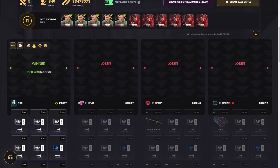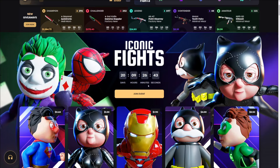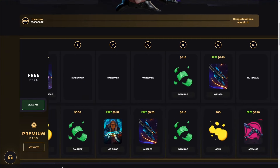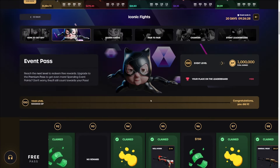Every battle kind of flopped until the last one — it paid $1600 profit, we're earning $900 profit on the day. Absolutely insane. Before I end today's video — the Iconic Fights event is going on right now. If you open cases and deposit on the site, you can get event points to use on the event pass. The premium pass is $5 or you can get the free pass — I've already gotten over $100 just for free.